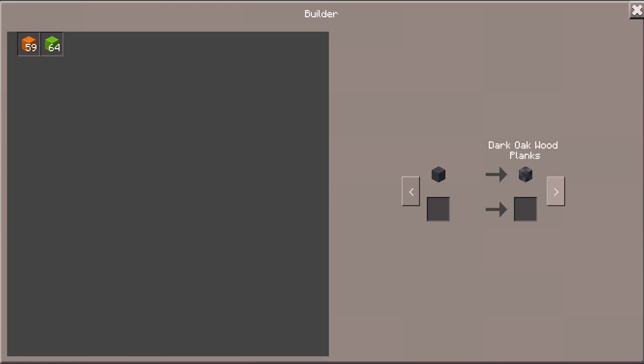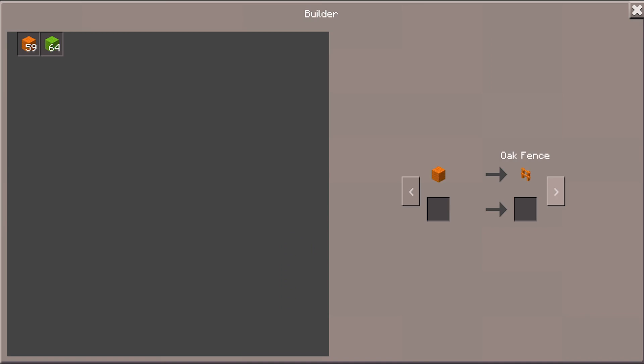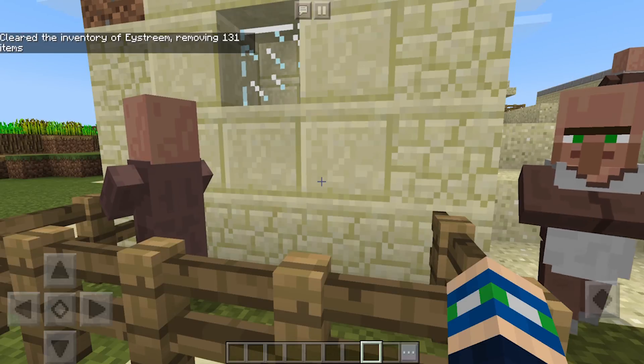I think we have to trade with him twice to build the trust up enough to unlock some more stuff. Oh! Look at this, guys — we have some new stuff. We have our aquarium which we can now trade for, and a cupboard, a wooden cupboard. We can trade for basalt. Look at all this new stuff — we can trade for stoves, everything! Oh my gosh, that's so much stuff. I can't wait to have a look at what these look like in-game.